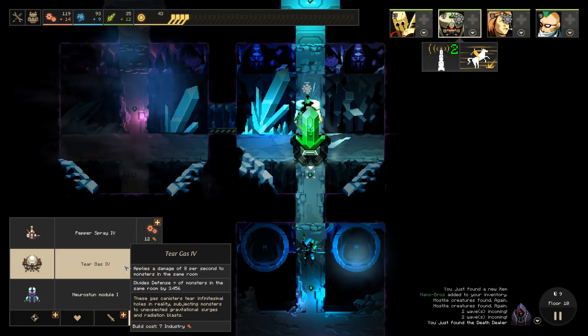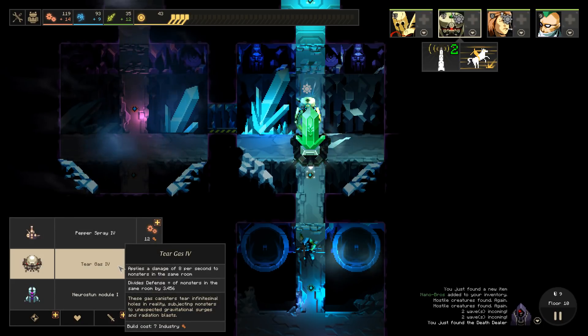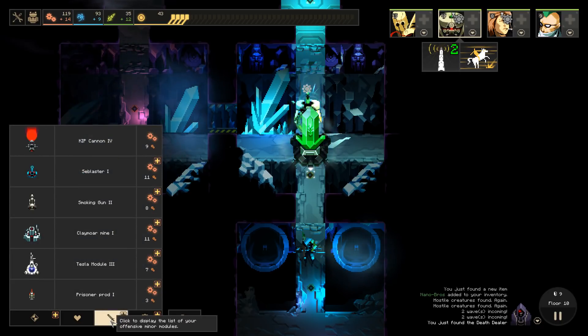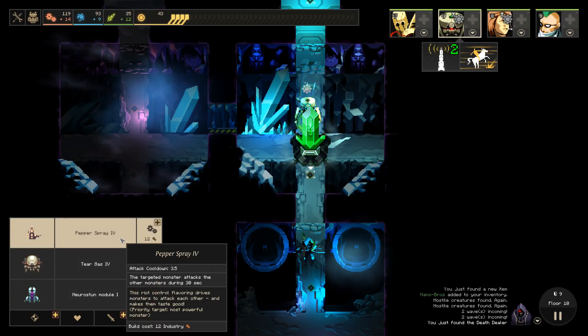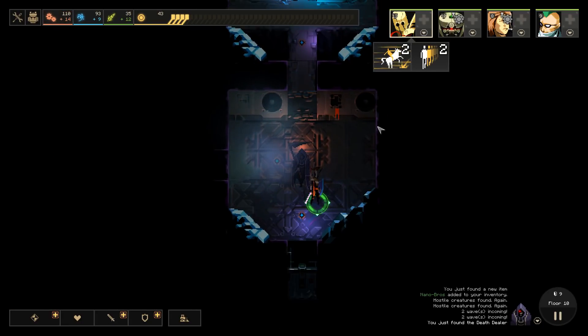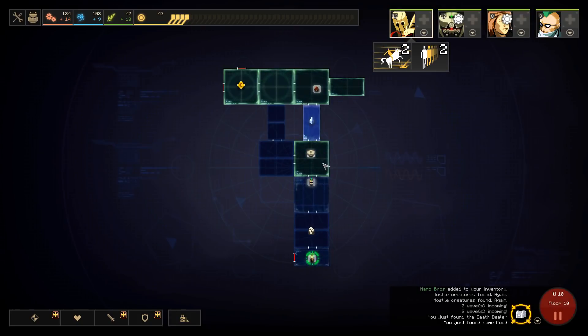Tear Gas? It feels like dramatically dividing the defense of monsters has to be pretty good. I wish I knew what defense actually did - because if defense is a percentage reduction to incoming damage, then this has a tremendously different value than if defense is a flat reduction. For the moment I just have no idea how it works. Pepper spray's pretty helpful, or we just go another Kip Cannon. Yeah, we'll just go for another Kip Cannon. The best offense is offense - the best everything is a good offense. Let's be honest.